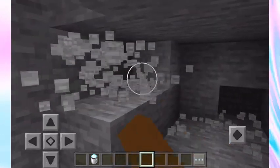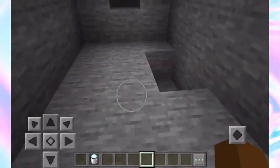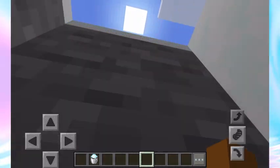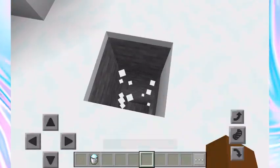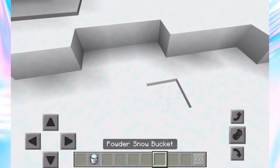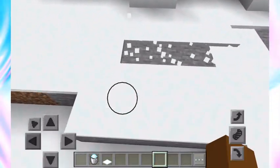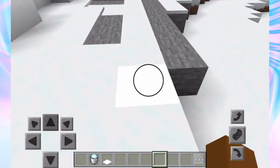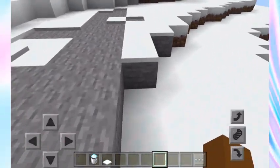Make a hole that's a pretty good size — this is where we're going to be coming. Powdered snow actually floats, so what you can do is place a snow bucket so you have this on top. Then you want to break the top snow so it looks disguised, and replace it with actual snow blocks.